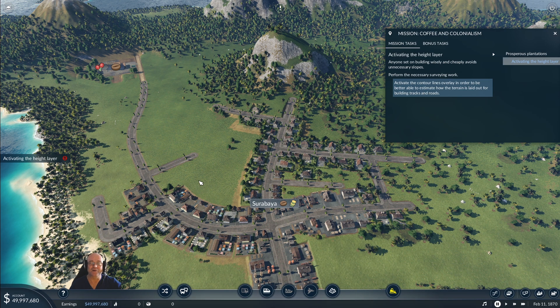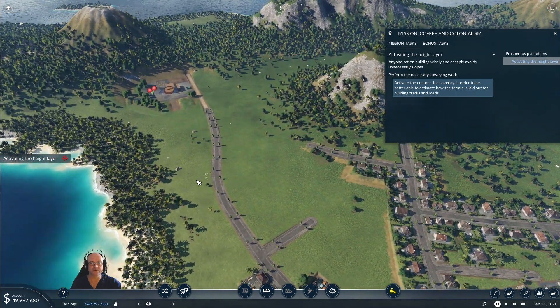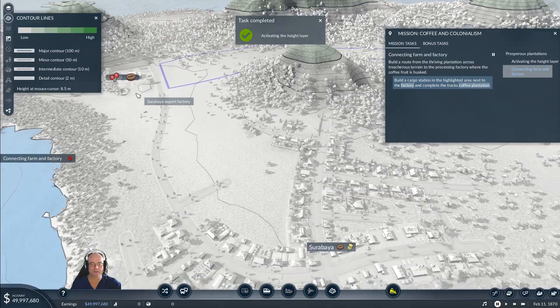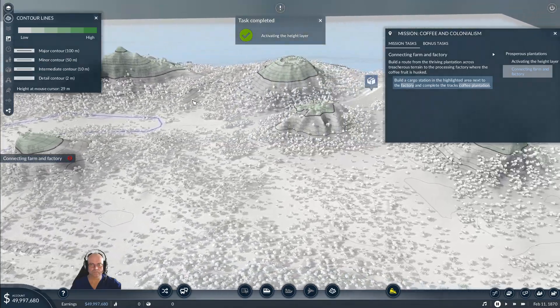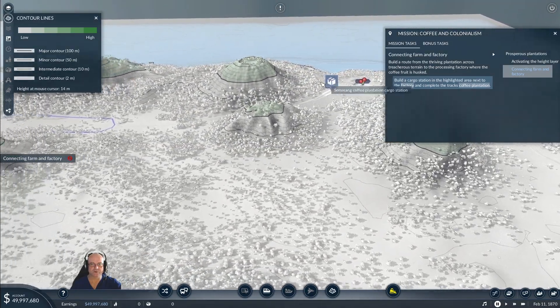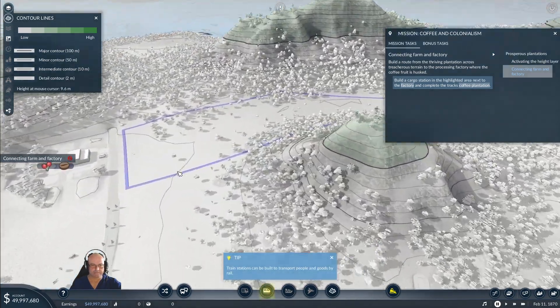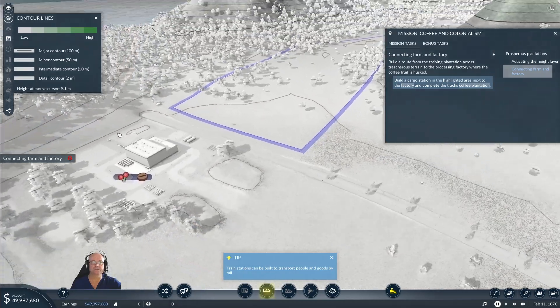G'day everyone, thanks for joining me. I'm RAID0AU and welcome back to another episode of Transport Fever 2. We are following the campaign - we are in mission two: Coffee and Colonialism. The first thing it wants us to do is have a look at the contour lines. From the roof of a thriving plantation across treacherous terrain to the processing factory where the coffee fruit is husked. So we need to get a train from here to here. I'll leave the contours on for the moment - what's going to be the best place to put it?